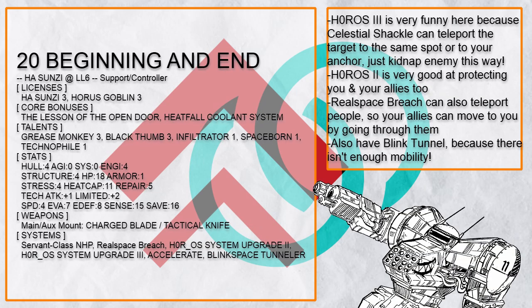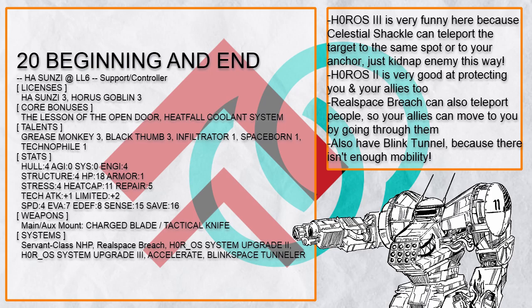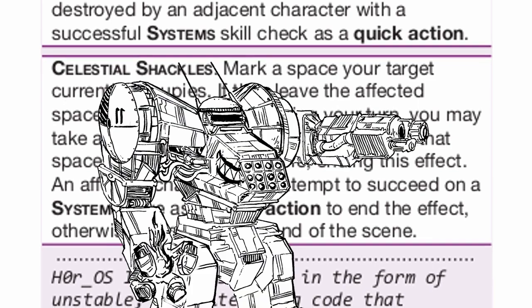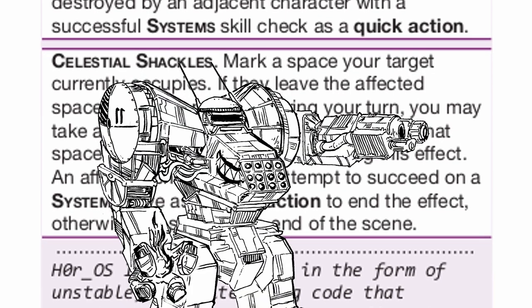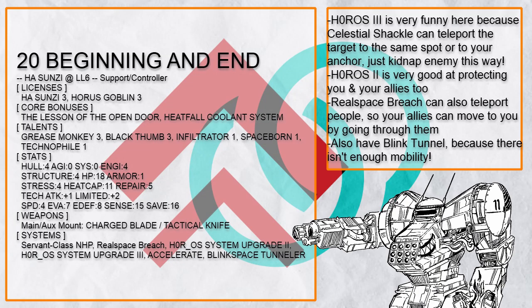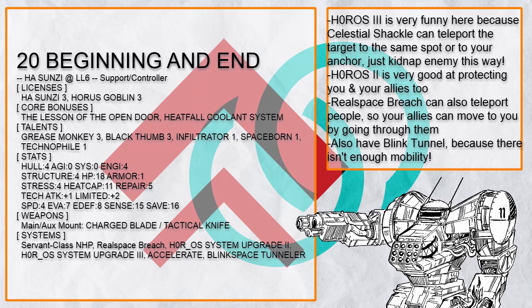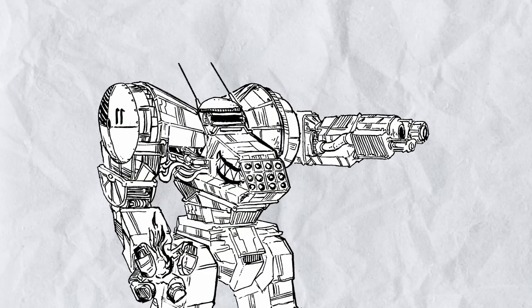'Beginning and End' is another Blink Tunnel Sun Tzu that wants to get close to enemies, but it also has Horro S3, which has Celestial Shackle that can keep teleporting an enemy back to it — I think you can already see where this is going. And Real Space Breach isn't just useful for bending your bullets — it also teleports people around it, which means with a Sun Tzu, your buddies can just warp back to the anchor with it. Can you see why Sun Tzu is just so good now?